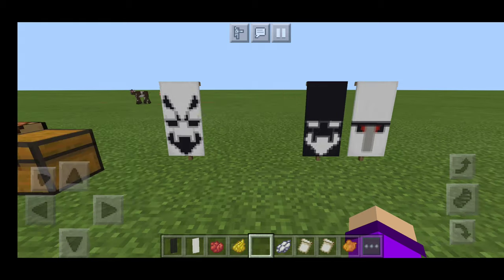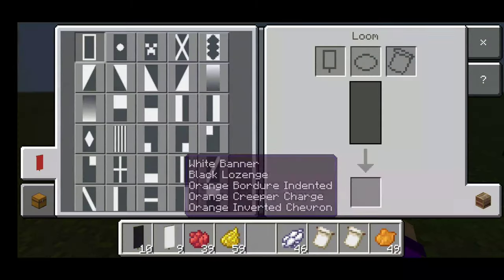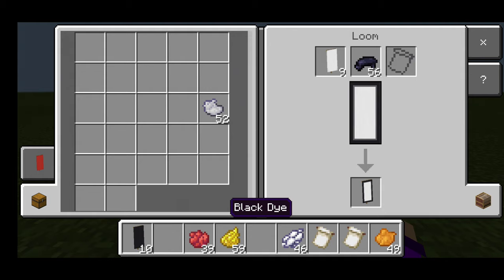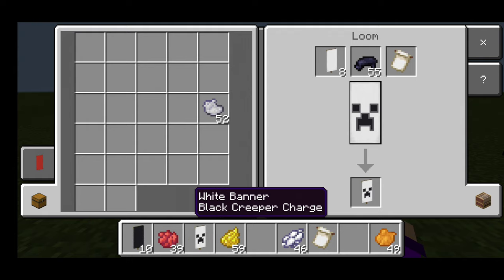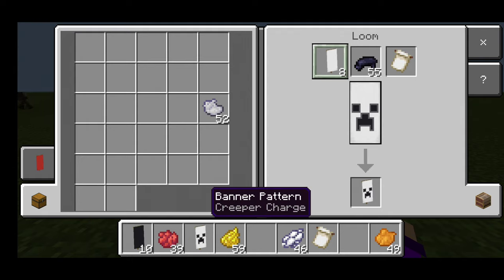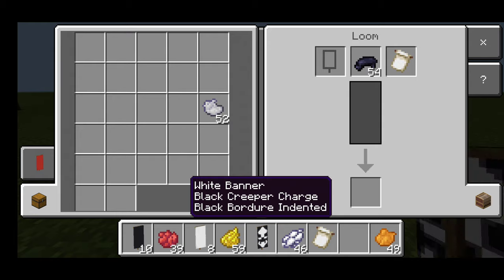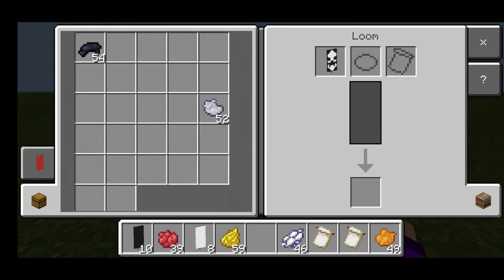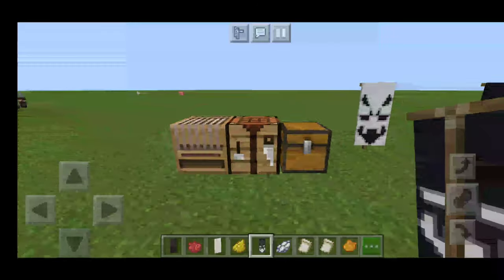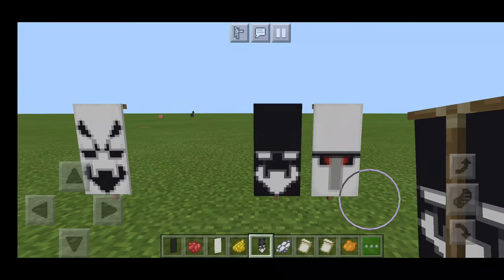Next we'll go for the bearded guy — the black guy. Let's go for a white banner. We get a black Creeper face, then we put that back in with the Border Indented. Once that's done, we want to take off the top with a black. The bearded guy is done — easy, simple, easy enough.